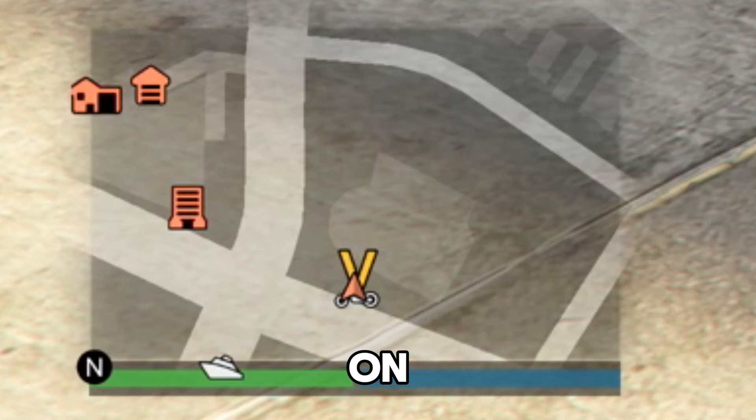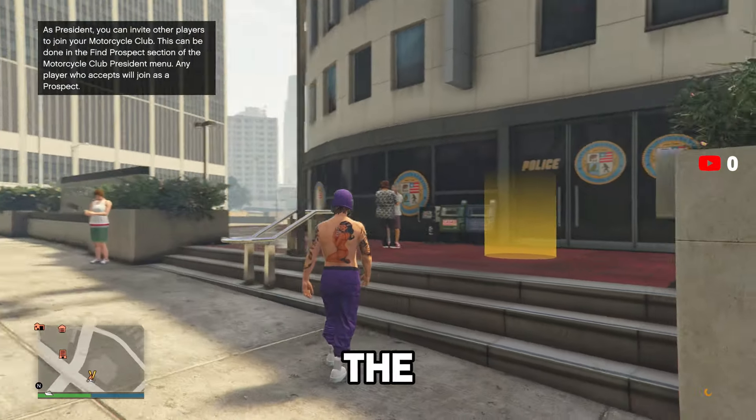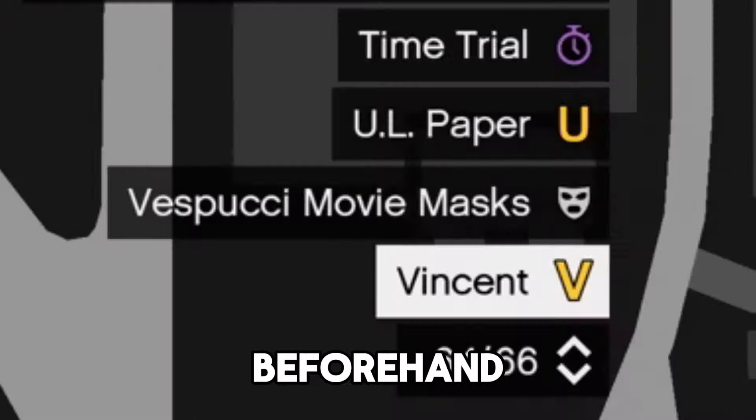That's how you get the white joggers — super simple. Now for the black duffel bag: come to the V on the map, which is the Vincent missions. Make sure you're wearing the outfit you want the duffel bag on beforehand. Walk into the yellow circle and press right on the d-pad. You'll need to complete the first two missions until you get to the mission called Concealed Weapons — it's a setup mission. Start it up solo; this method takes about two minutes.